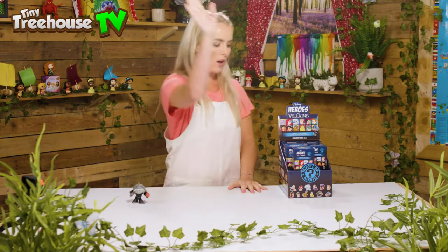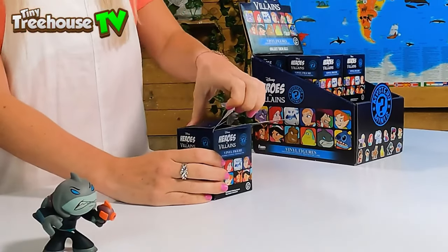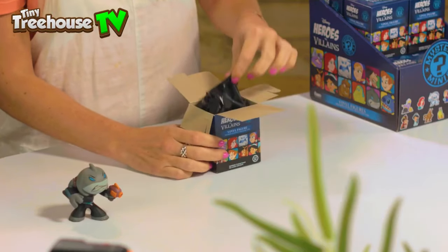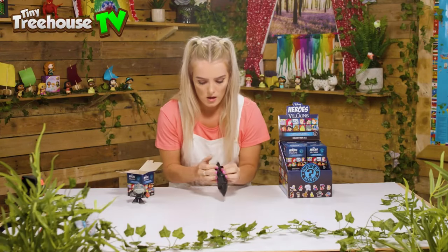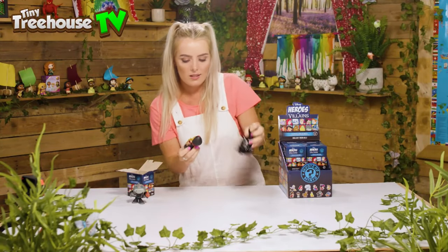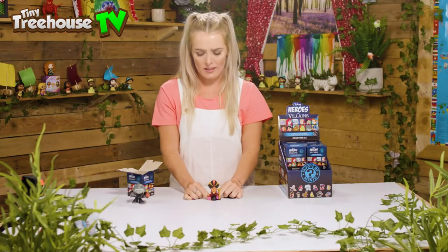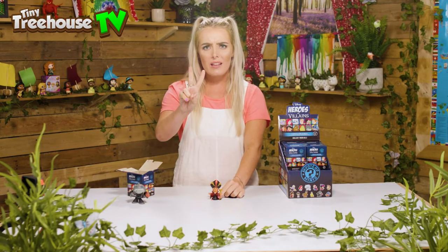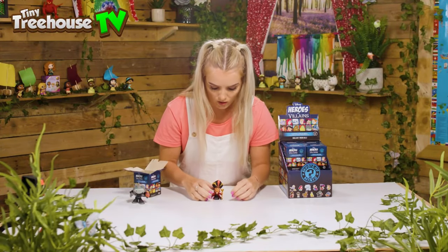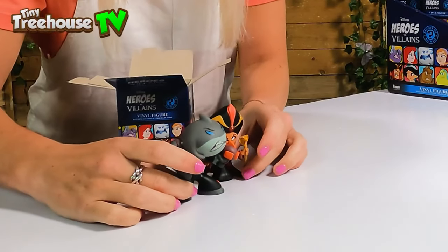On to box number two — let's have a little look, let's see who we can find. We've got another Captain Gantu... but we've also got Jafar! He's not very nice to Jasmine, is he boys and girls? So we've got two villains. Oh, Jafar, do you mind? We'll lean you up against Captain Gantu — there you go, you two can be best friends. Hold hands — fabulous.